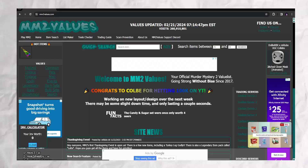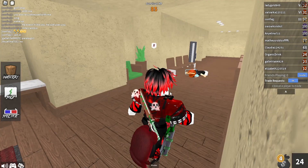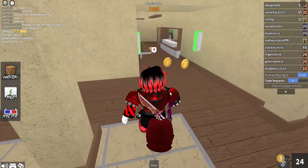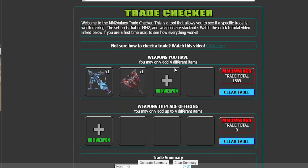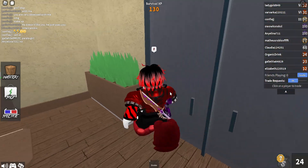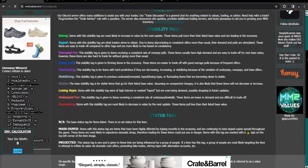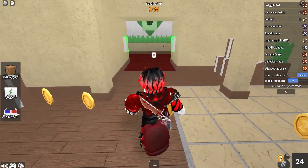Before anything, you need to know the value of items. MM2 Values as well as Supreme Values do a great job of that. MM2 Values has a trade checker where you can see if a trade is good or if you're going to be making profit. They also have trading servers that take you directly into Roblox with just traders, and their own trading guide. I'll be linking both MM2 Values and Supreme Values in the description.